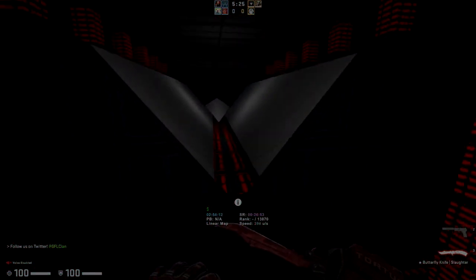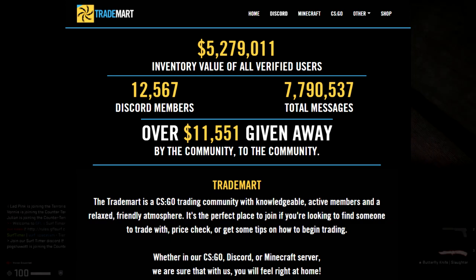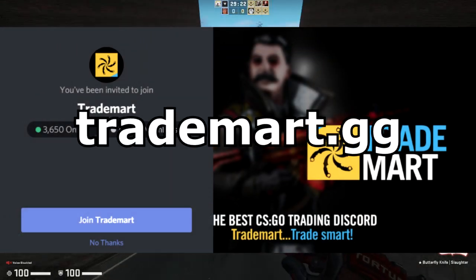The next one is going to be Trademart. Trademart is another really large trading Discord server owned by a lot of the prominent members of the CSGO trading community. It's a really great option as well — pretty generic just like Randombrits and also very large — another good place for finding like-minded people.